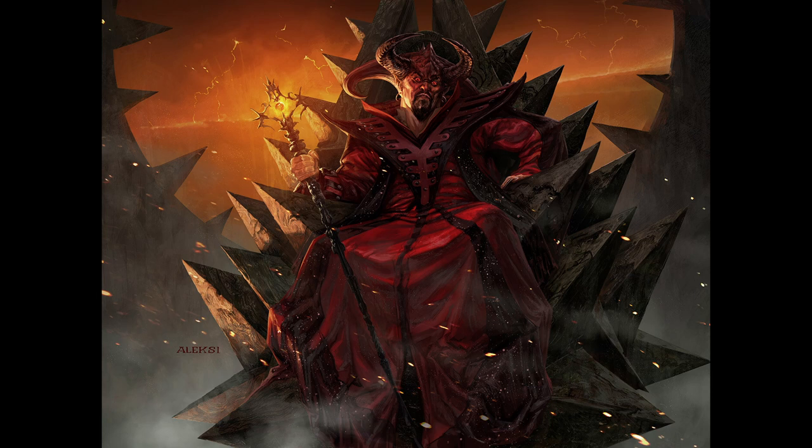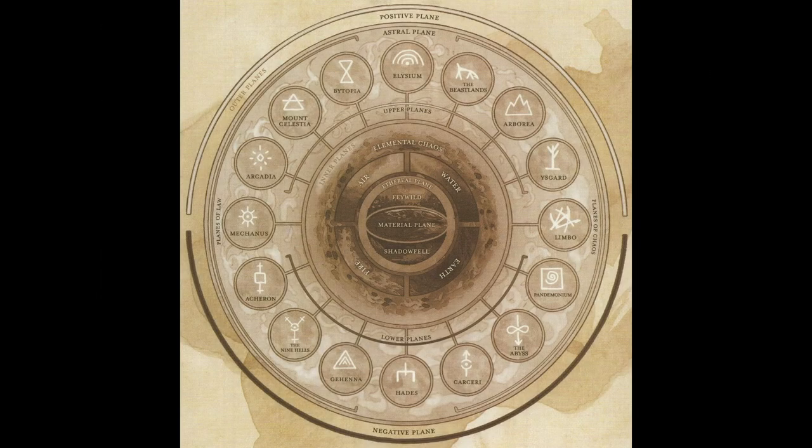Let's take a look at the location of the Nine Hells within the cosmology of Dungeons & Dragons. First, second, and fifth edition all use the Great Wheel cosmology. In that one, the Nine Hells is located in the middle of the lawful section of the lower planes, making it purely lawful evil. It is between the lawful evil/lawful neutral plane of Acheron, and the lawful evil/neutral evil plane of Gehenna.